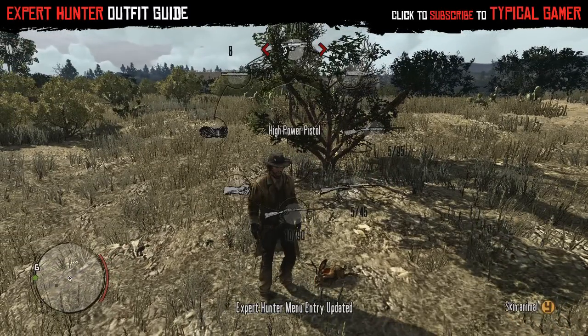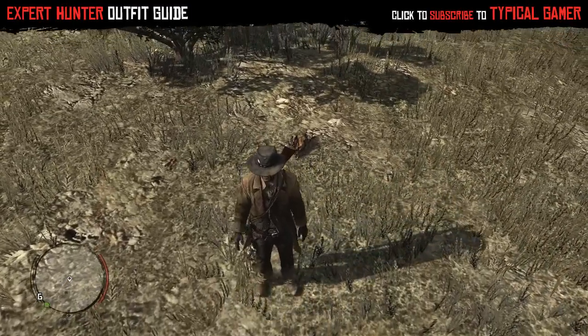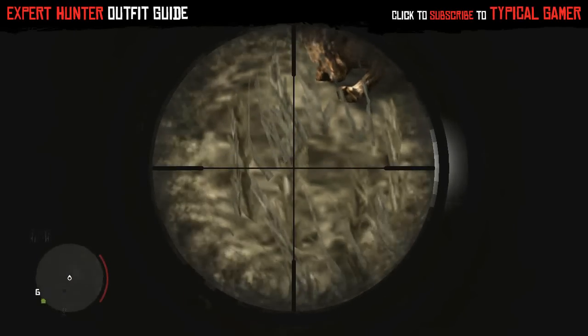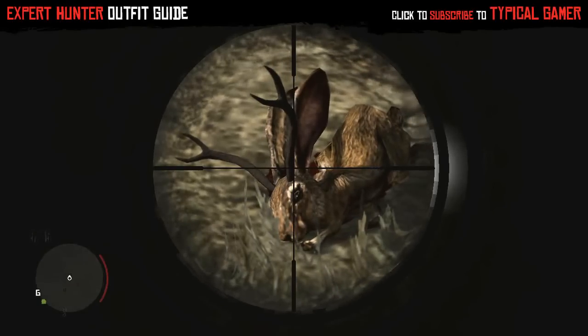As you can see, it has antlers and looks like a normal rabbit. You shouldn't have much difficulty finding it — just run around the area a bit and you should be able to locate it. There are also a couple of cougars here too if you're still having issues with scrap number two.